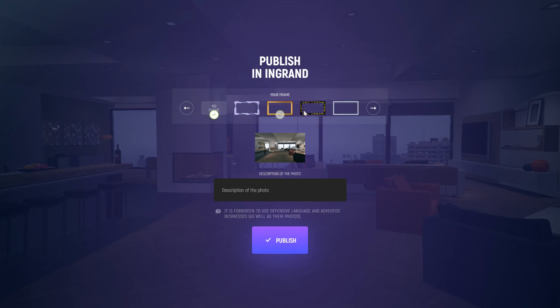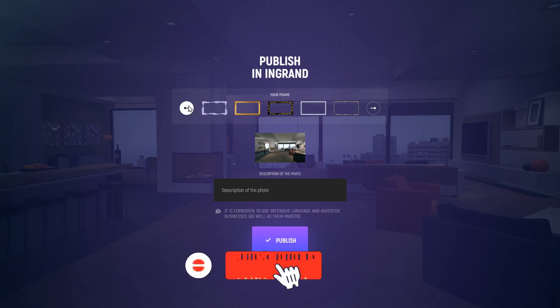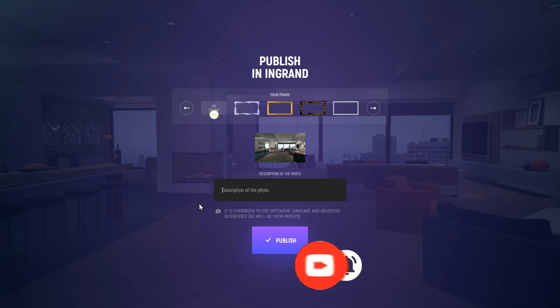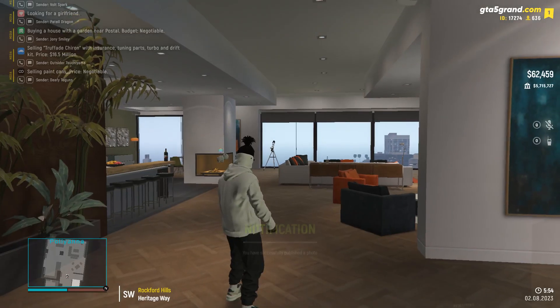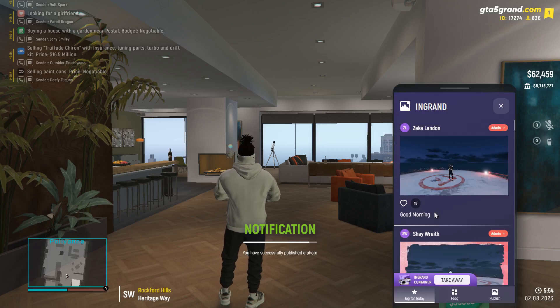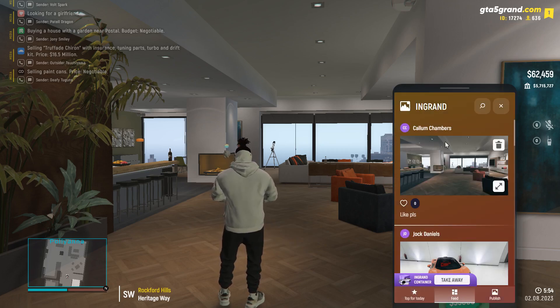There are quite a few frames here which you obviously don't have because you haven't ever opened an In Grand container. These are the frames you can get when you open one — there's a high chance you will get a frame. But we don't have a frame for now, so assuming we are both beginners, we'll just type any description. I'm going to type something simple, then publish, and your photo will be there in In Grand. You go to In Grand and you'll see the photo there.